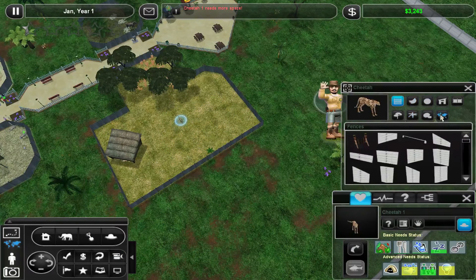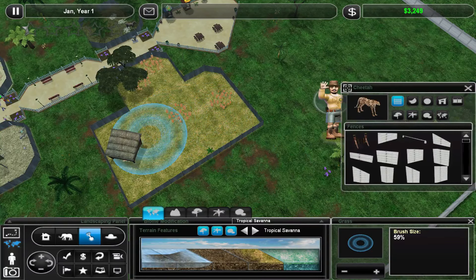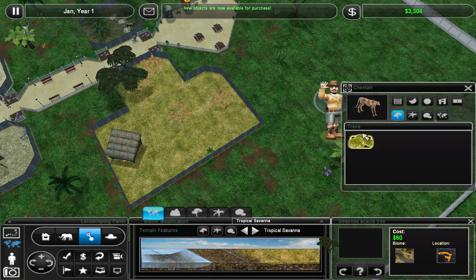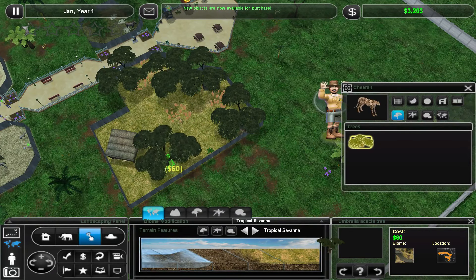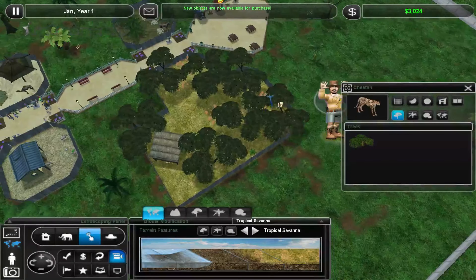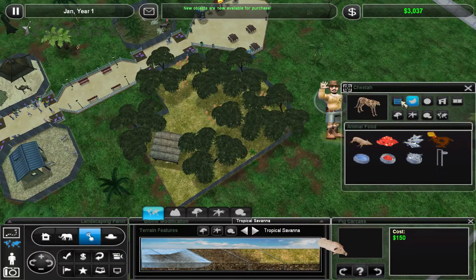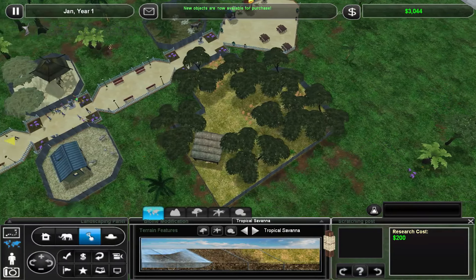I'm going to do the tropical Savannah and let's see how you feel, my dear. I'm going to do all the trees and rocks. We're going to go ahead and put trees all in here for our sweet baby Cheetah. We'll put in more grass later, but I feel like that is a very good start. And then we'll start getting some enrichment items.